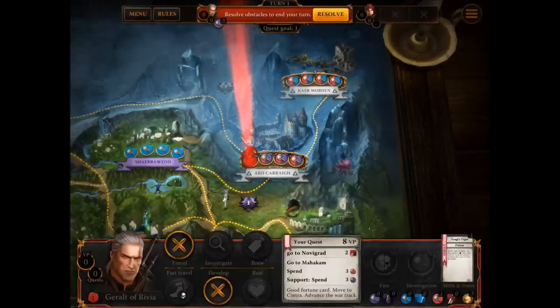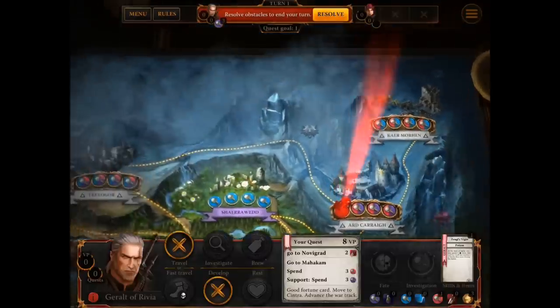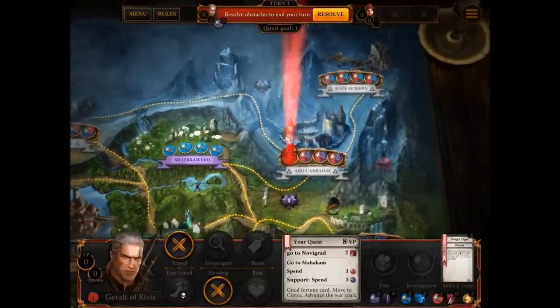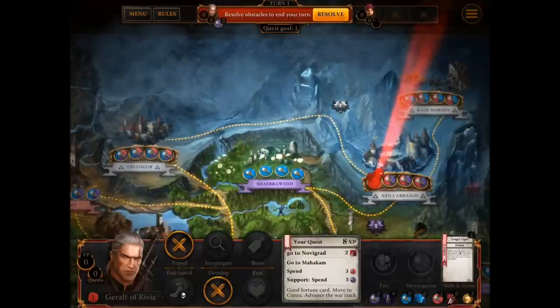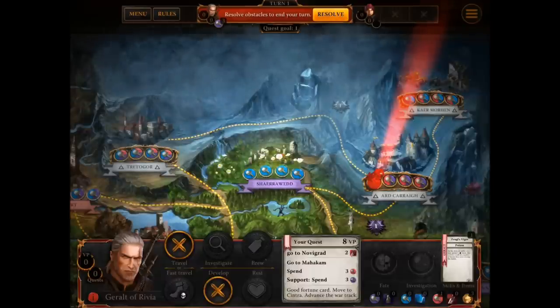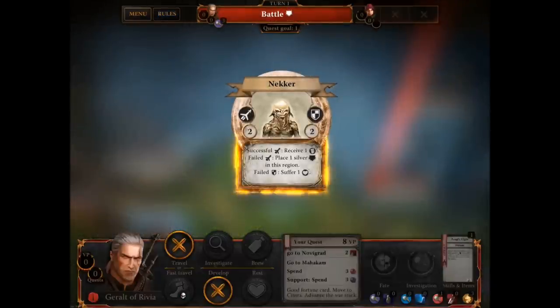Now when you come to the end of the turn, you have to resolve the end of the turn, which is usually you have to fight a monster or have a foul effect card. What you can see is this region here — the blue area — is where I am. There's three cities in this region, and if there's a foul effect or a monster, you'll see a symbol there. Now we can see there's a greyed-out wolf symbol, which is the symbol of the Witchers. That's greyed out at the moment, which means there are no monsters... Oh, no, I do. I read that completely wrong. I have to fight a nekker.